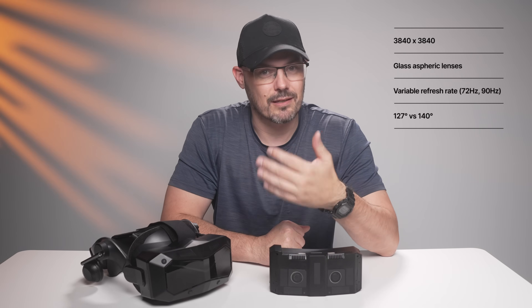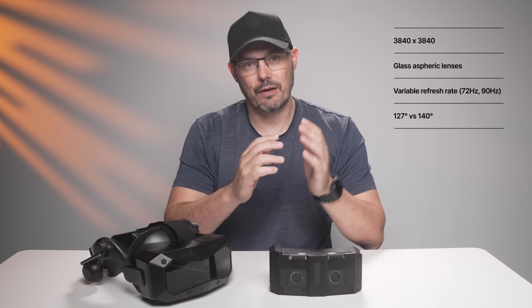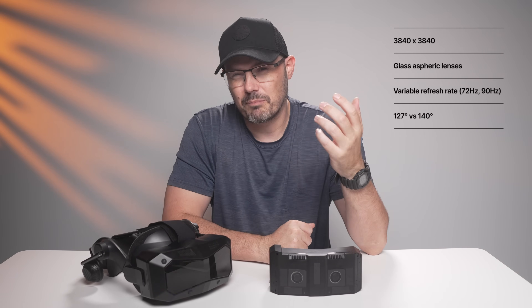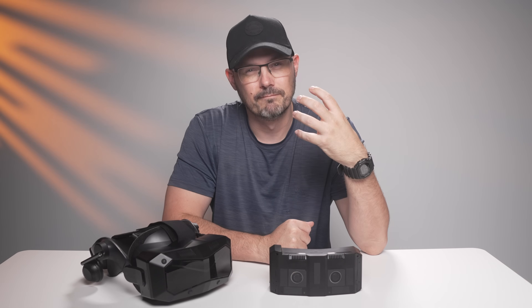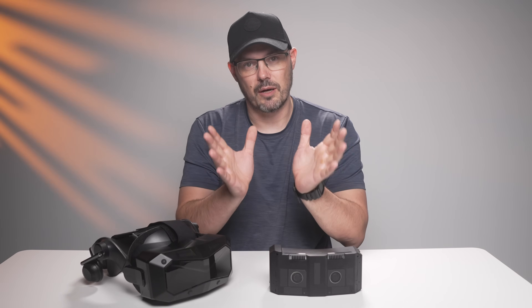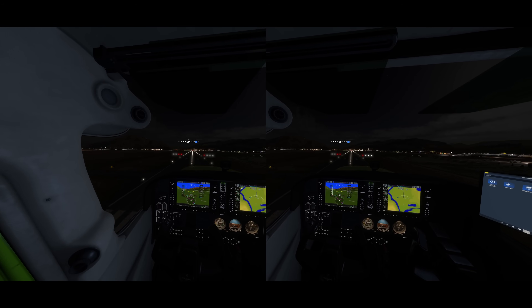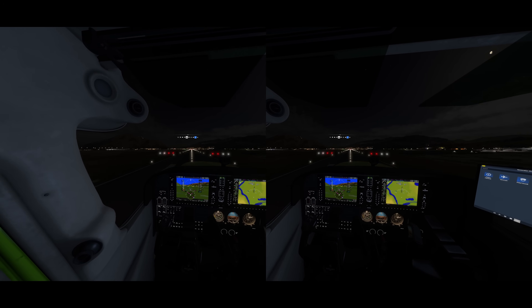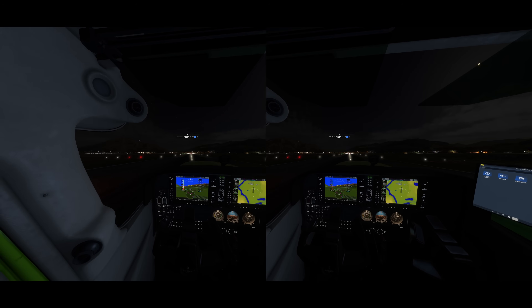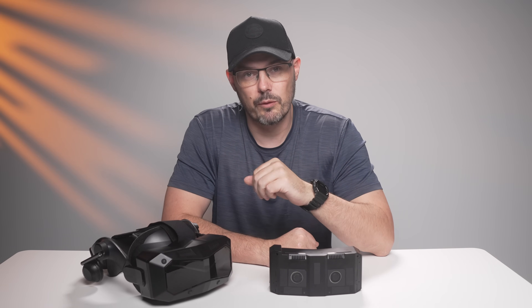So the same panels, the same resolution, the same refresh rate, but depending on which optic you choose, you get a different field of view and different pixel density characteristics. It's essentially the same amount of pixels, just spread further apart. On paper, the ultrawide is supposed to give you the biggest horizontal field of view in the entire lineup — around 140 degrees horizontal, according to Pimax — but to get there they've had to make some compromises, which we'll get into.